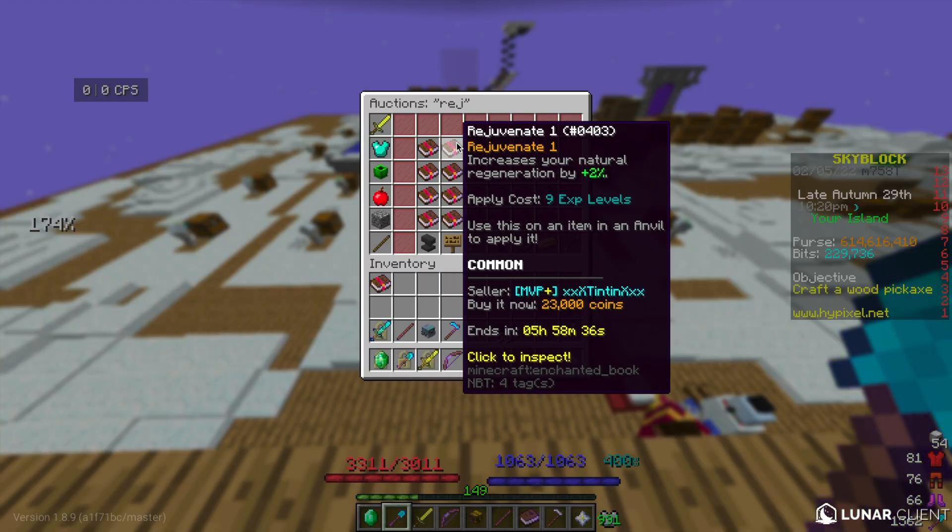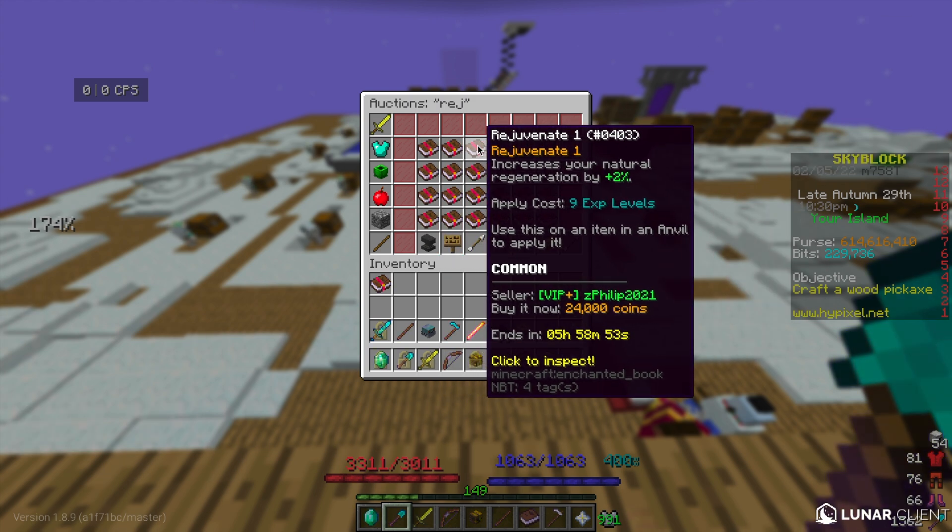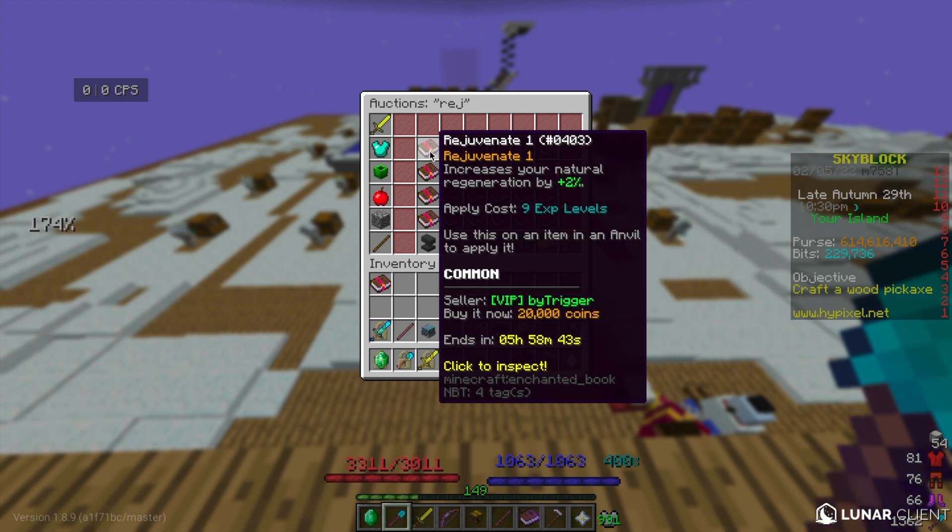The next flip I'm going over is Rejuvenate flips. It's basically where you buy 16 Rejuvenate books and then craft them into Rejuvenate 5.